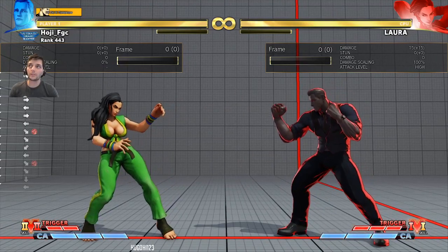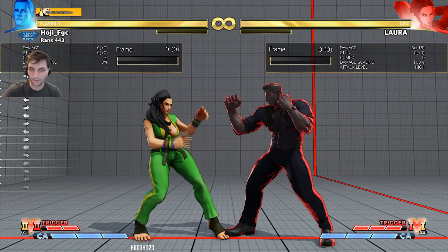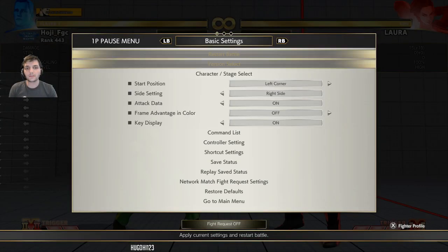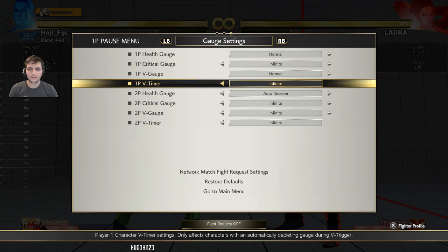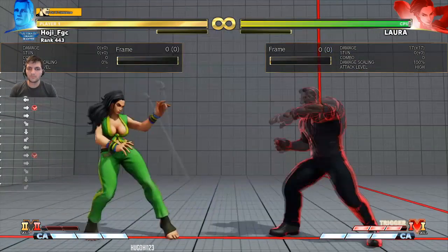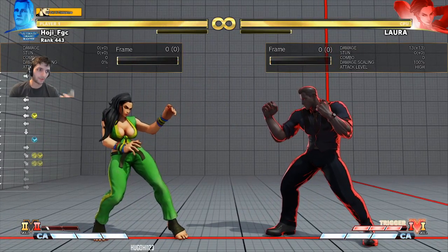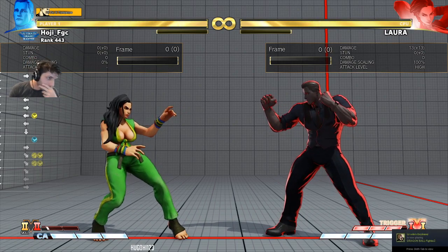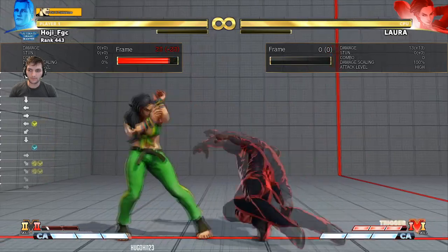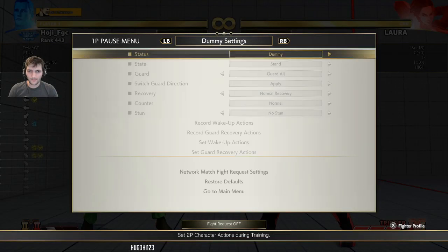Now we're going to go over neutral a little bit. Probably the best quick strategy I found with this character after the new patch: the sway — just like Vegas — is minus six, but it's actually unpunishable with most characters, except Chun-Li for obvious reasons, or if you have super with certain characters like five-frame supers. Look how much meter I'm building — unpunishable at this range. And you can actually go for a buffer right after to see what they like to press.